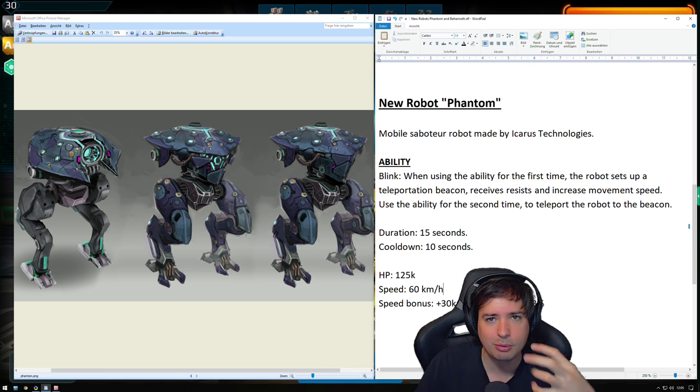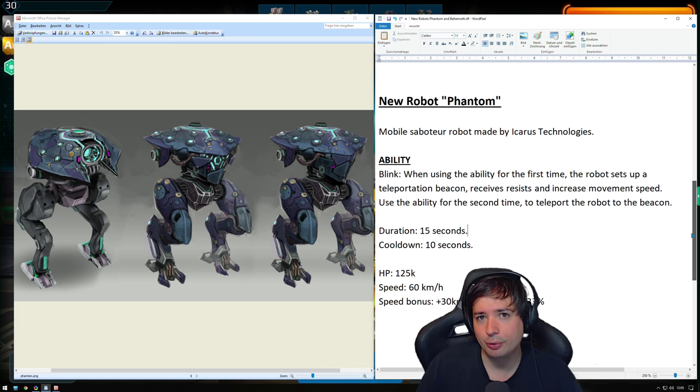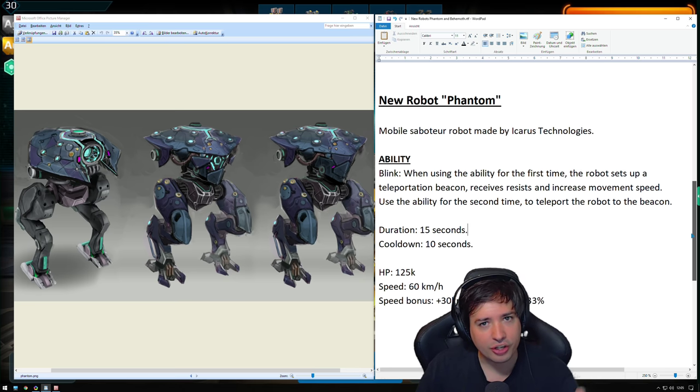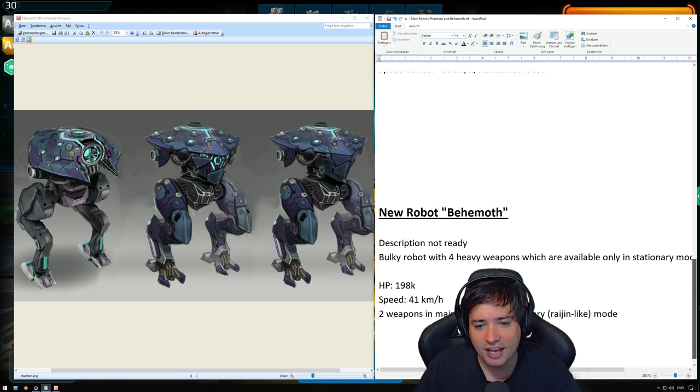That's an interesting concept because it opens a whole new category of abilities. It's not necessarily an offensive or defensive ability — it can be like a tricky movement ability, like a jump, a dash, or a teleport. The new robot Phantom will be testing this on a test server coming up really soon on Saturday.